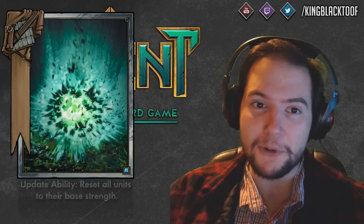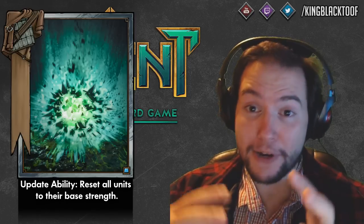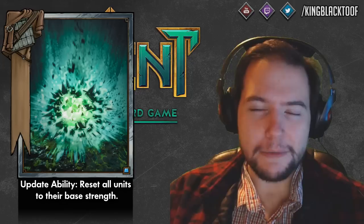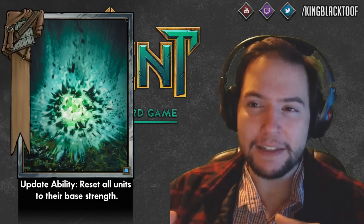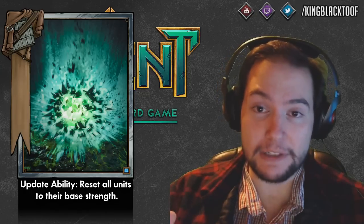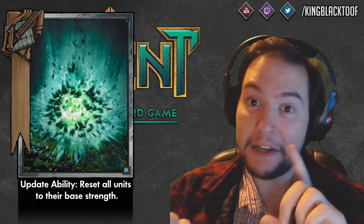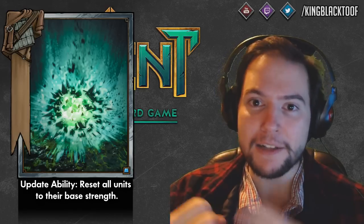Number 8 is Dimeritium Bomb now affecting gold cards, so you can reset a gold card's strength to its original value. I initially praised this a lot in my overview video and thought it would be really good, but after thinking about it and discussing it, it's not as impactful as I thought. There are some clear cards it now counters — it counters Yennefer because she can buff gold cards by two, and it counters the Northern Realms deck ability where they get plus two strength on all gold cards.